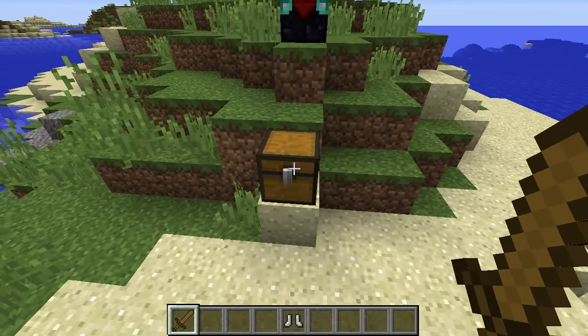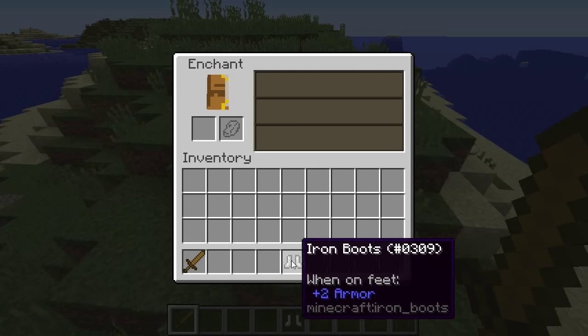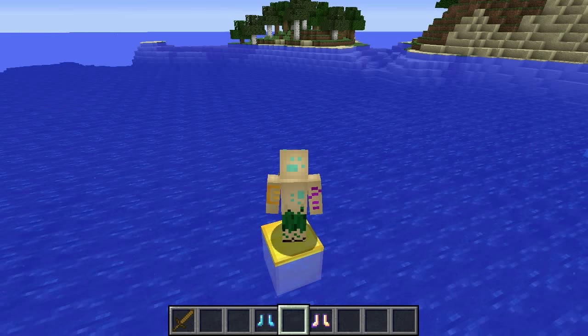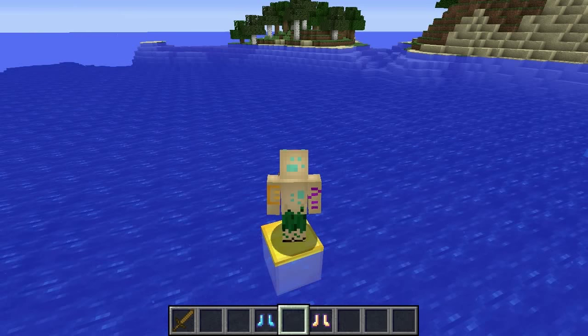Now, I'm not entirely sure whether this means in book form or in boot form, but whatever the case, you cannot go into an enchantment table, place your boots, and get this enchantment. It can only be found as treasure. There are actually two levels to this enchantment — level 1 and level 2 — and depending on which level you have, it will result in a smaller or larger ice ring around you.